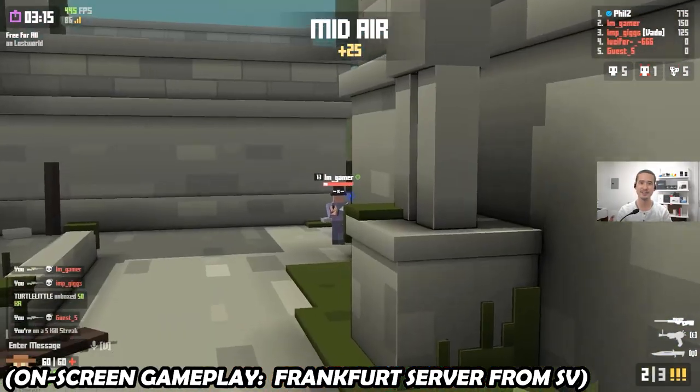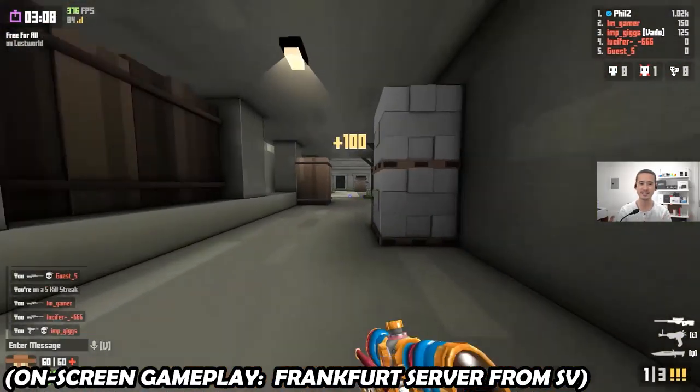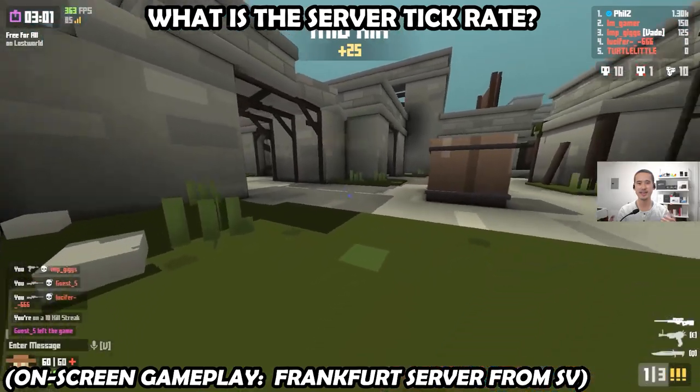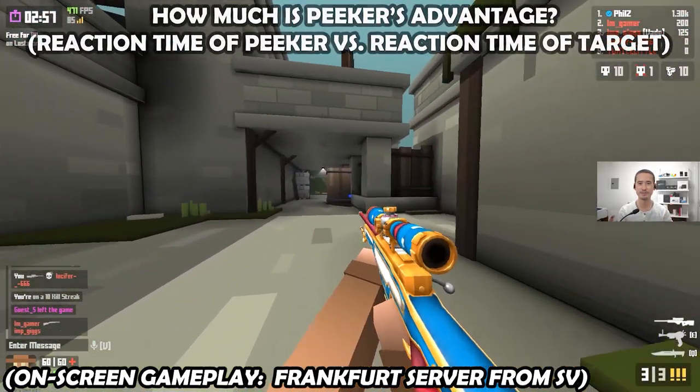I'll be doing some experiments and testing so we can put away any biases and actually have some data. The first test is going to explore exactly how Krunker's servers work. Then I'll be testing Krunker's server tick rate, and after that we'll look into the effects of ping, and we'll round things out by covering peeker's advantage.